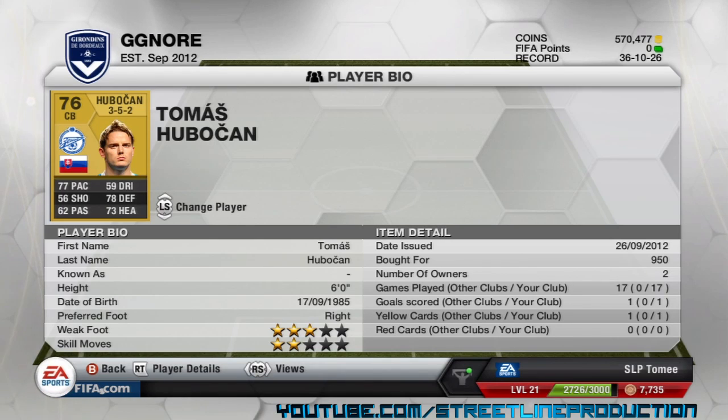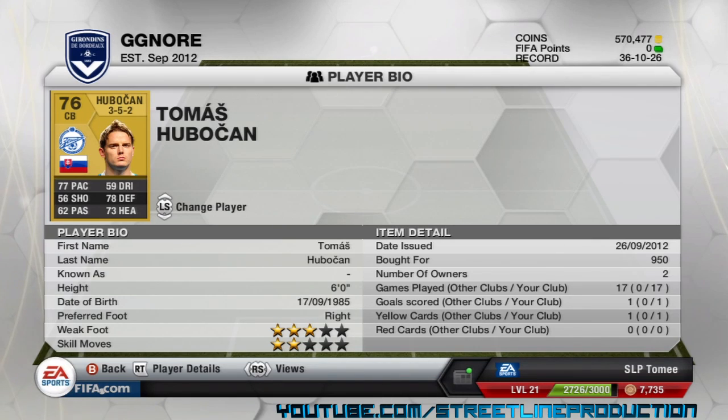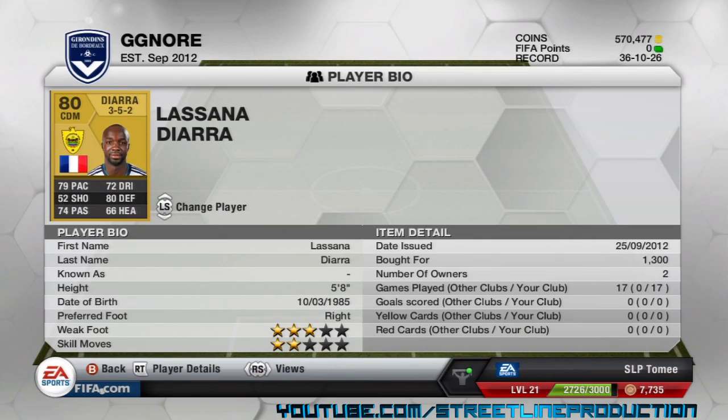Hubouken is 6 foot, he's got 77 pace which is why I got him, and his defending is 78 with 73 heading. He's got 3 star weak foot. I got him for 950 coins — it's definitely worth a buy if you're making a Russian league team. Him and Bacchetti you have to get. At centre defensive mid I've got Lassana Diarra, who used to play for Real Madrid.